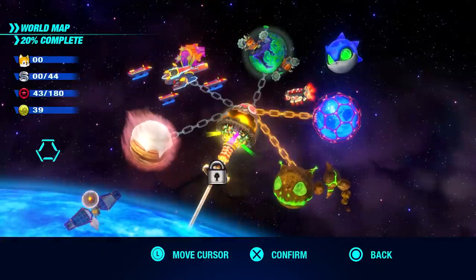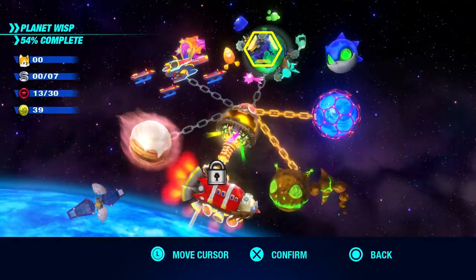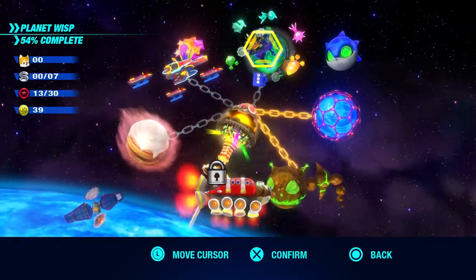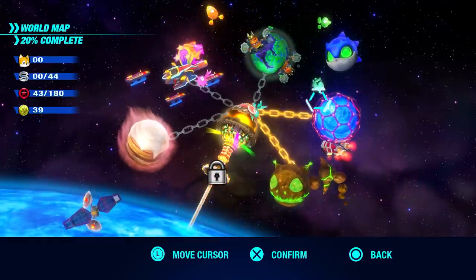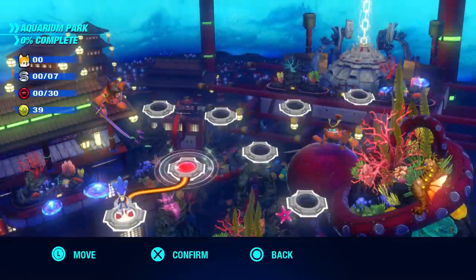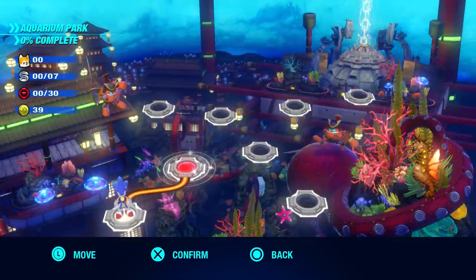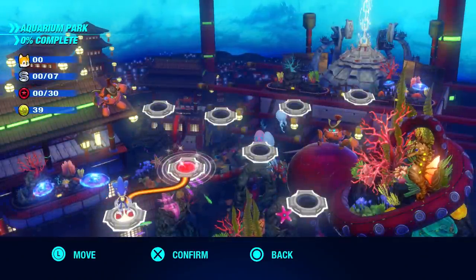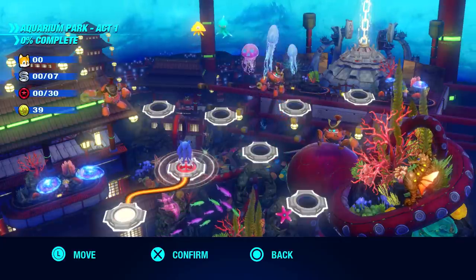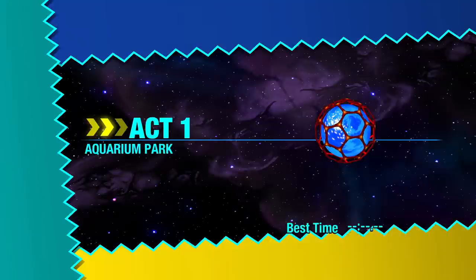Hello ZebraHerd, welcome back to Sonic Colors Ultimate. In the last episode, we made our way through Planet Wisps, saved as many Wisps as we could, and defeated yet another generator. Now we're moving to Aquarium Park, which looks like a lot of fun. I know underwater levels have a bad rap in Sonic games for being super stressful, but it's even sort of samurai ninja themed. We have six acts and a boss fight, so let's get started with Act 1.